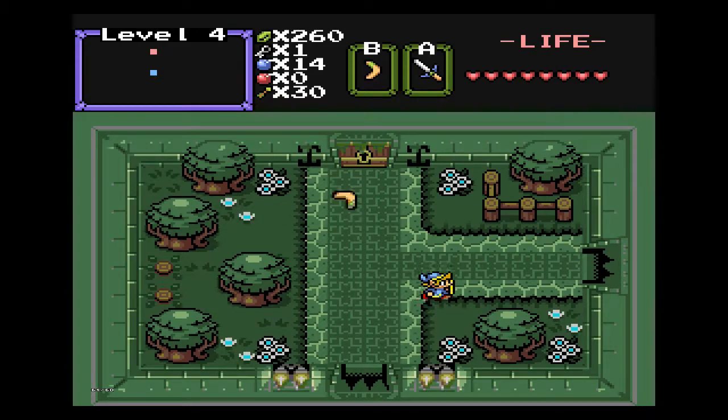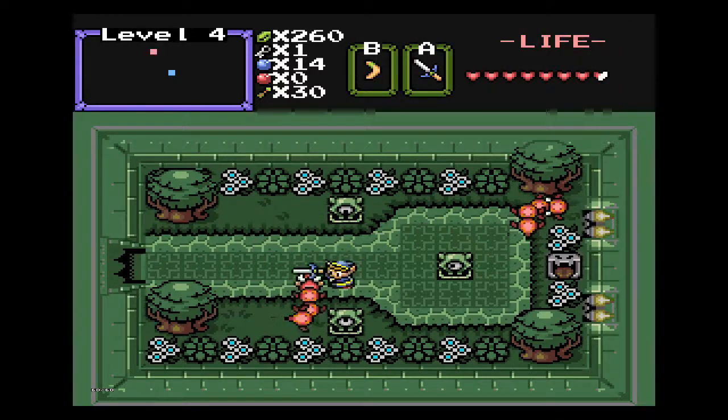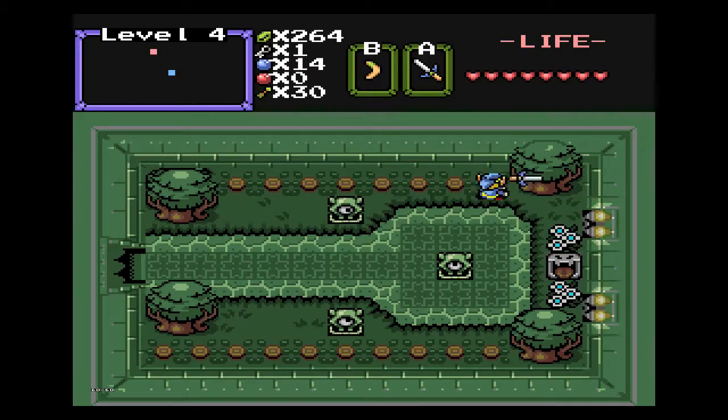Pay attention to what's in these rooms. In room one, you need to be observant for this dungeon. I'm trying to think — is there a bomb spot here? I do remember a room like this having a bomb spot. Maybe not, it might have been in room three. There is something here — I just don't remember if I can do anything with it yet. No, I don't think I can.